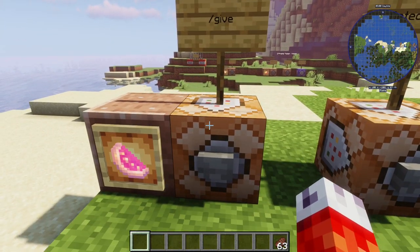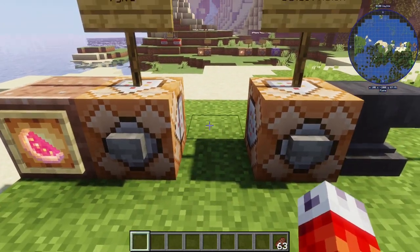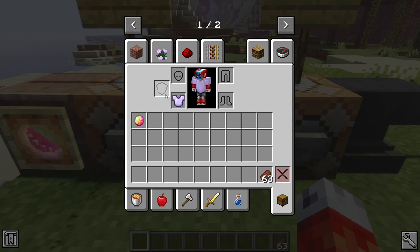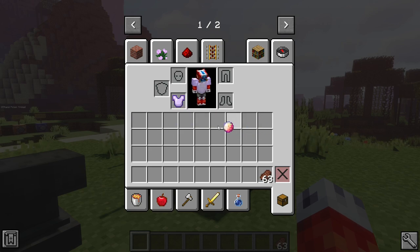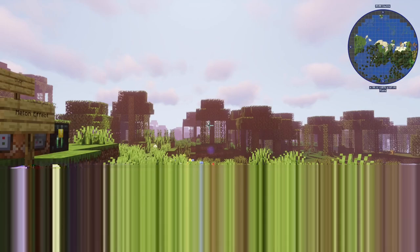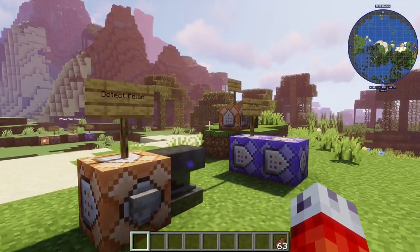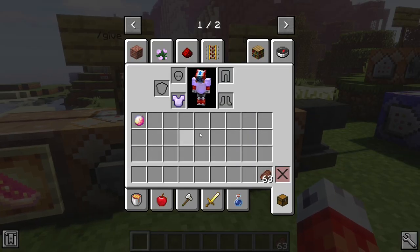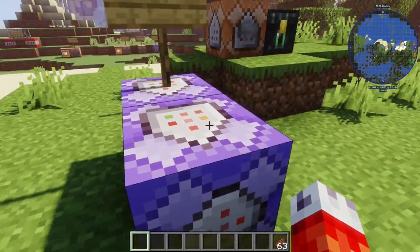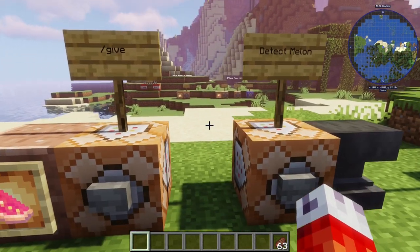For our next lootable trinket, we are going to make a simple glistering melon that increases a player's max health when it is anywhere in their inventory, not just in their offhand slot. This could be great for making collectible health upgrades that players could keep in any inventory slot, just keep incrementing their health as long as they have inventory space. Health is a tricky subject, so I thought I'd roll two ideas into one here.